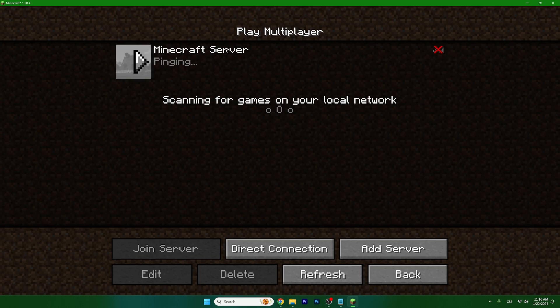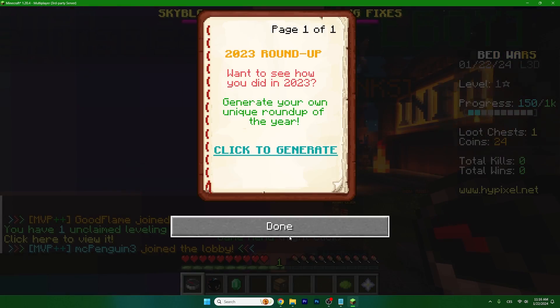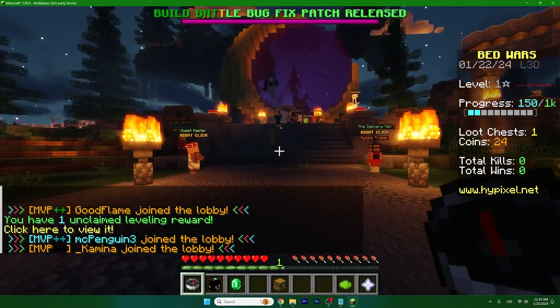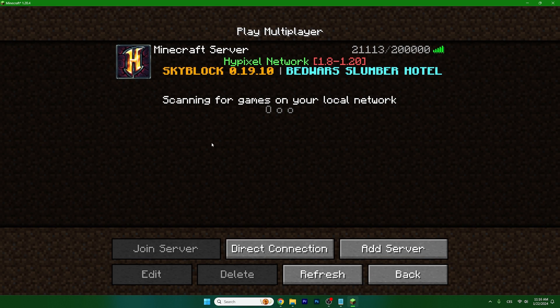I believe lots of you want to play on Hypixel, and for this you will actually need an original Minecraft launcher. As you can see, I successfully joined into the Hypixel server, but if you want to join any other servers and it doesn't work for you, let me show you how to fix it. I have six different ways for it, so just follow my steps.